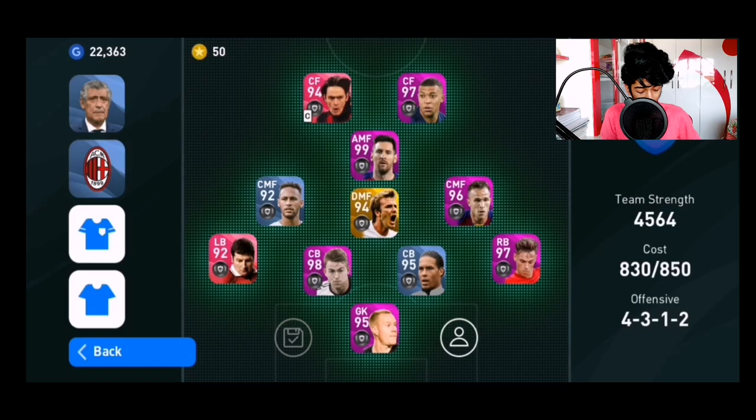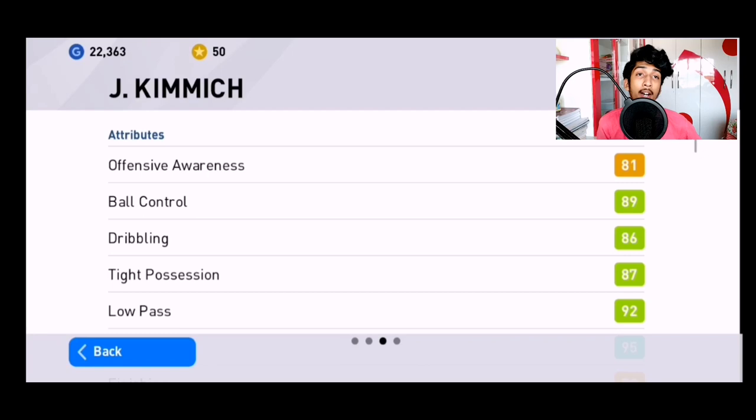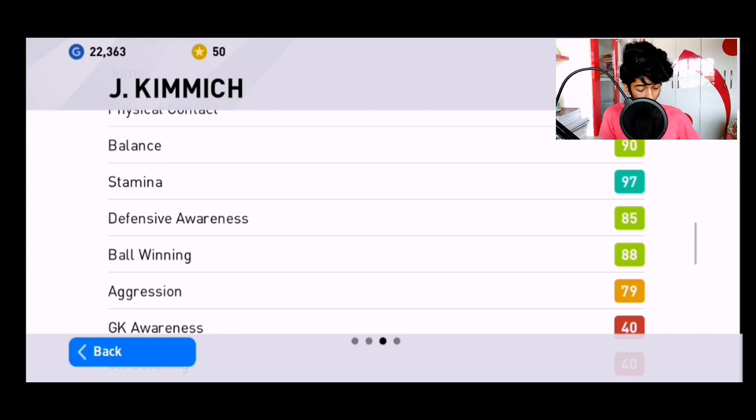Moving on to the details of the right back, which is Kimmich — I use Kimmich because I don't have Aaron Van Bissaka. He has good speed with 90 acceleration and 87 speed, with 97 stamina, 85 defensive awareness, and 88 ball winning. Not the best aggression, but his ball winning and defensive awareness combined with the stamina is really awesome.